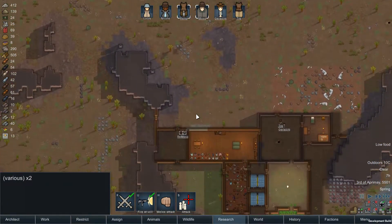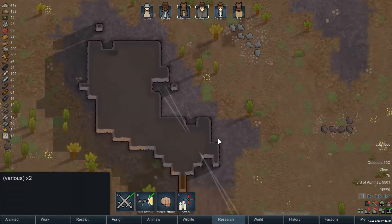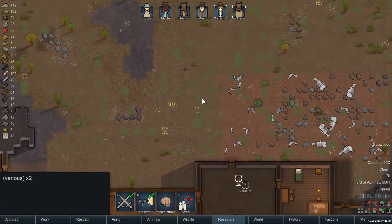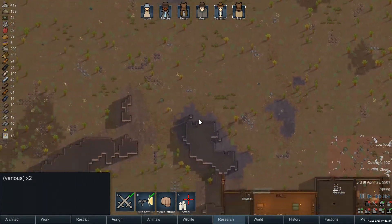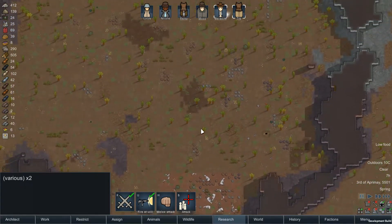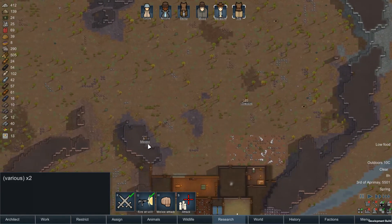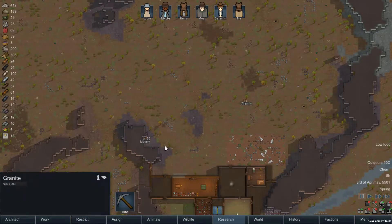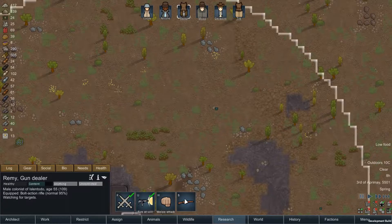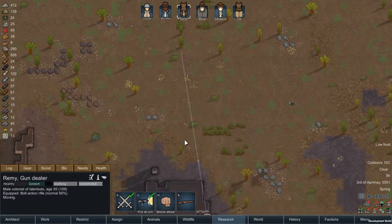Okay, they're going to chill out there for a little bit, right? In that case, let's start getting these into position a bit better. Don't have the best spots, do we? Is that a bolt action? Yeah, that's Remy — cool. Let's get Remy over there.